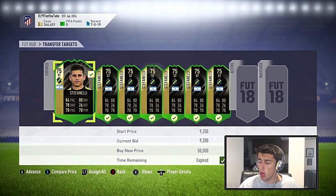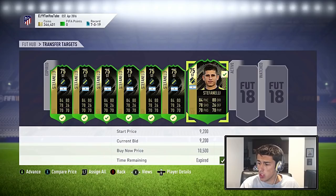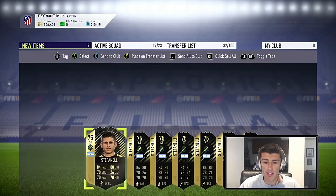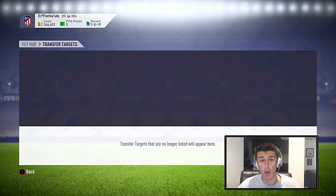I went and bid 9,200 coins on all these Stefanellis — he's a brand new inform and there's a lot of supply hitting the market right now. His bids are going overlooked because you can actually quick sell them for about 9,200 coins. I picked up 7 of them, so I'm only risking 350 coins in total if I were to quick sell all of them — and I'm fine with that. He's going to go up with the Aguero POTM hype anyway. If it ends up being Kane, I can just quick sell for a loss of 350 coins.